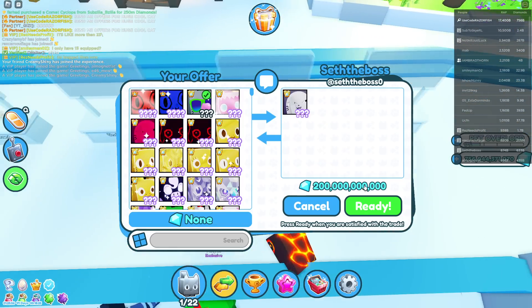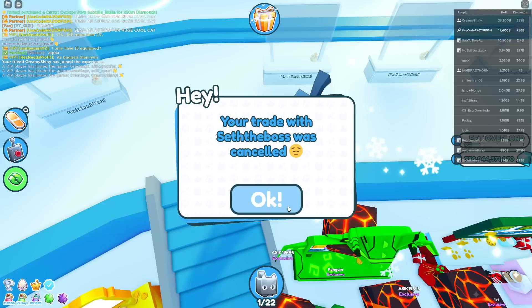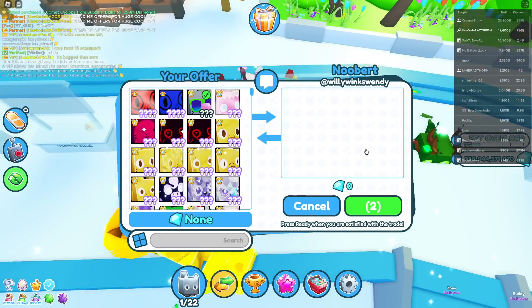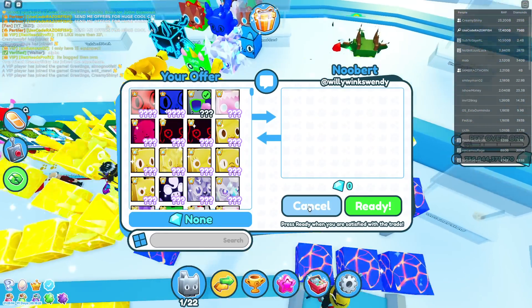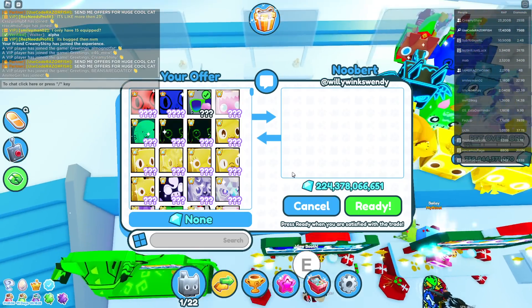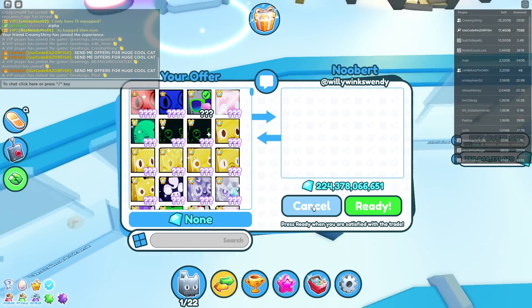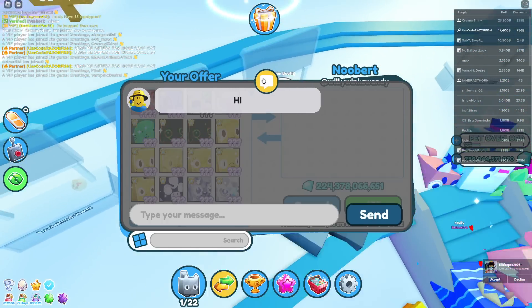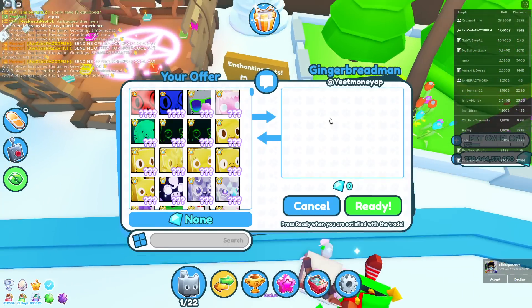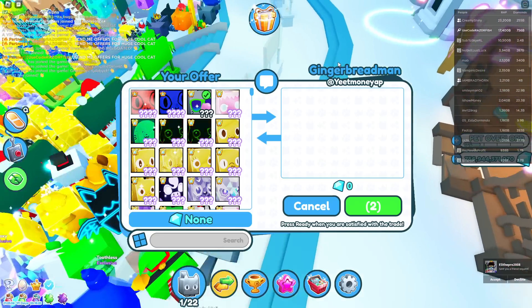Really good offers. Let's see this next guy's offer - pure gem offers are a lot better. 224 billion gems, not bad, looks like all of his gems. Not bad, let's go to the next one and see what this guy offers.